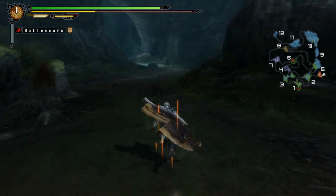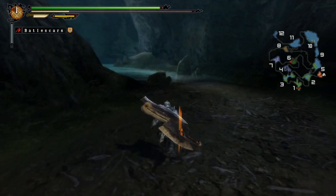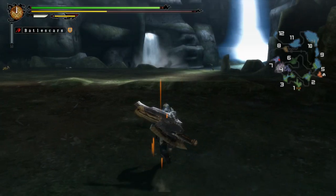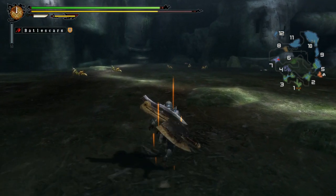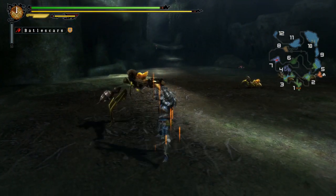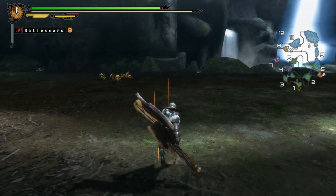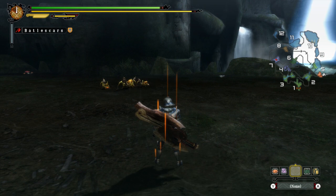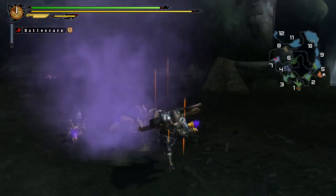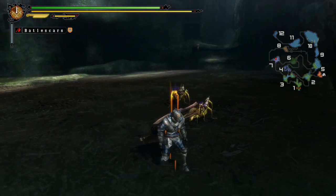I'll admit I forgot where these guys are located, but I'll find them - I always find them. Oh wait - it's not the flying ones, sorry. I'm supposed to kill these guys. Still, the switch axe makes it a little faster. Let's try using the smoke bomb on these guys. Ha! Poison bomb - so they'll slowly die.